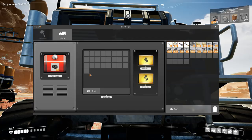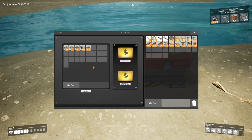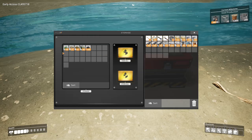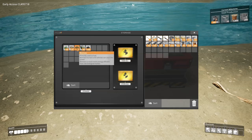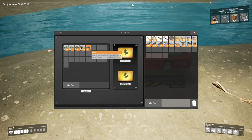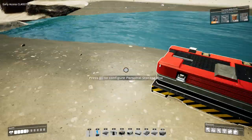Let's talk about what this thing will burn as fuel. I have a box with all the fuel types I've found so far — I've only made it to coal. Everything up to coal works: leaves are the worst, wood is a little better, biomass is better than that, biofuel is better still, and coal gives you the best bang for your buck in terms of mileage per unit.